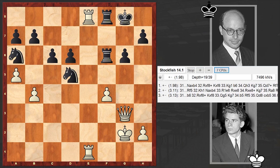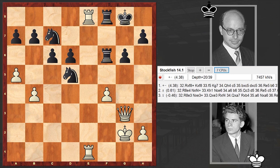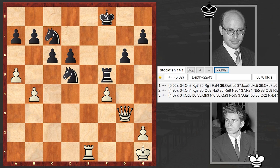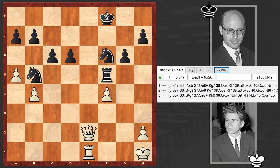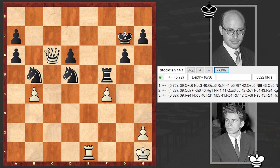Nc7 - well, Nb4 is something worth considering, although even then White is doing great. In our game we have Nc7, and it's bad - too bad. Now we'll see how Spassky will realize the advantage. Black has only two knights and a pawn against the queen, and it's not enough. The queen cooperating with the rook will finish off the opponent. The move a6 is very strong, breaking apart the harmony among Black's pawns and making them vulnerable - now Black's pawns start falling one after another.